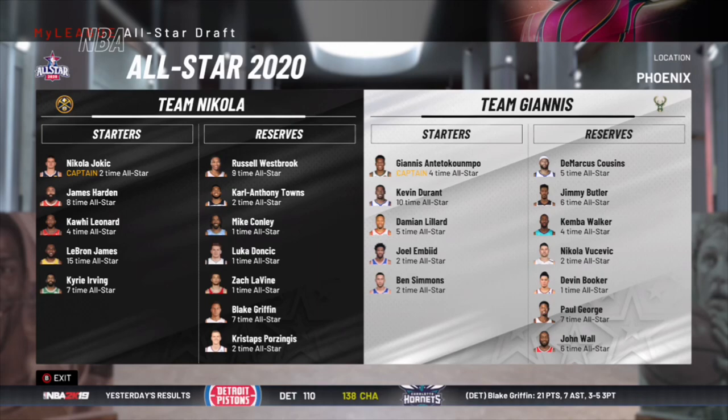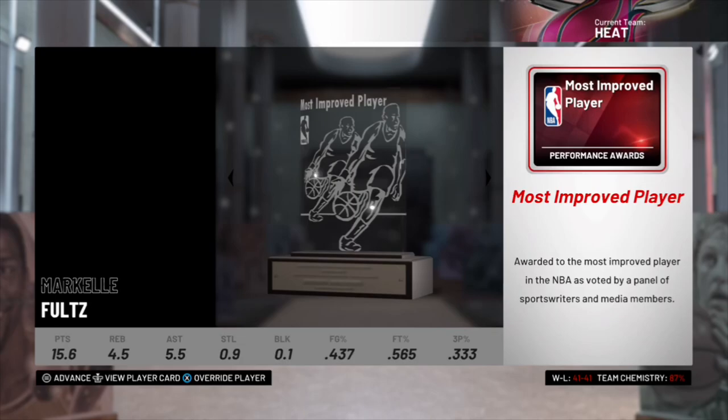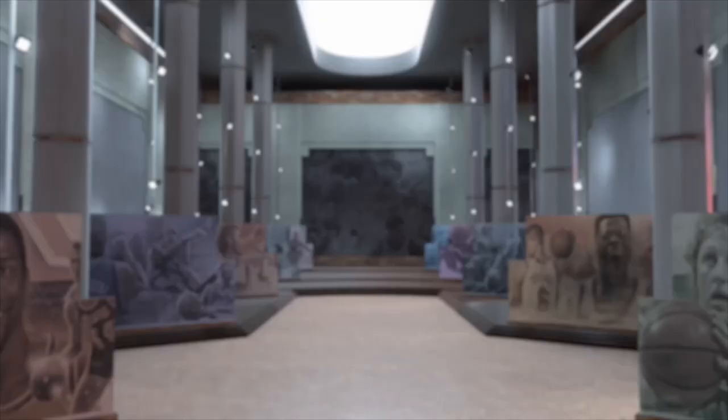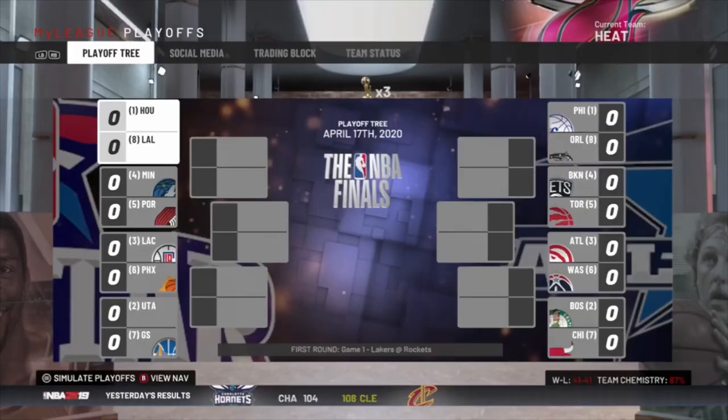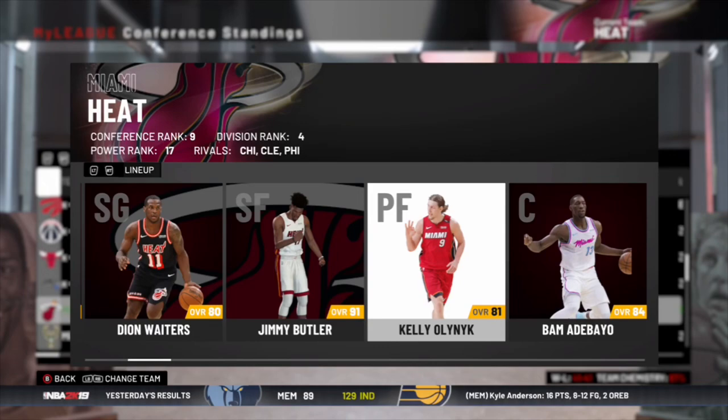Same coach, same system, and it looks like Jimmy B is going to be an All-Star again, which is nice — at least he's being consistent. MVP is James Harden for the Rockets. Armando Bacot Rookie of the Year, Dennis Shooter Sixth Man, Yana Stevens Defensive Player, Markelle Fultz Most Improved, and Mike D'Antoni Coach of the Year again. Jimmy Butler did not make All-NBA but he does make All-Defensive Second Team. We just barely missed the playoffs as the ninth seed — we actually had a better record than last season. The Magic and Bulls beat us out for that playoff spot.